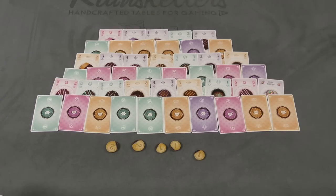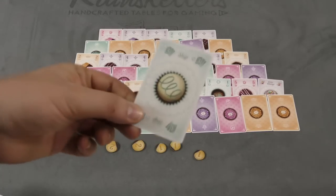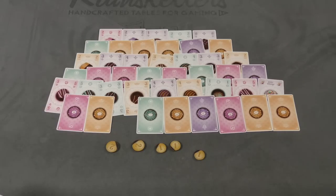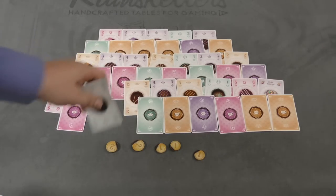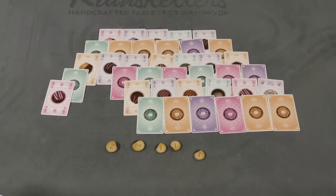On a player's turn, they have two different things they can do. One of the things — and this is what you'll be doing most of the time — is simply taking a card into your hand. So here I don't know what's on the other side of the card, but I know it's a green card. Oh, it's a green three. I can take that in my hand. You can only take a card that you can pick up without moving another card. So once this one comes up, then this one can be taken, and so on and so forth.